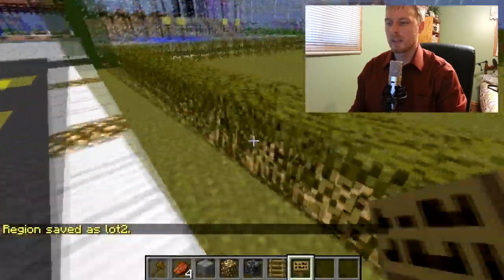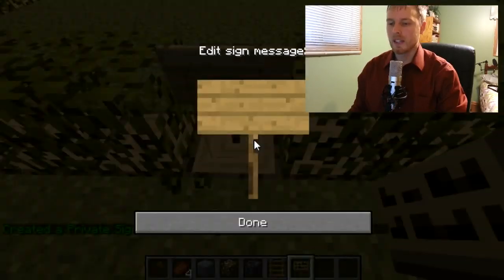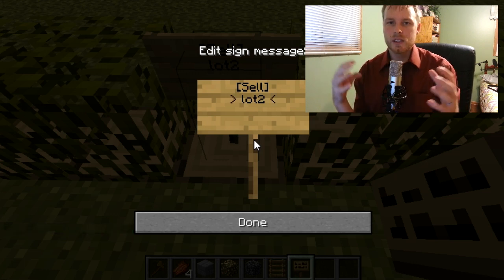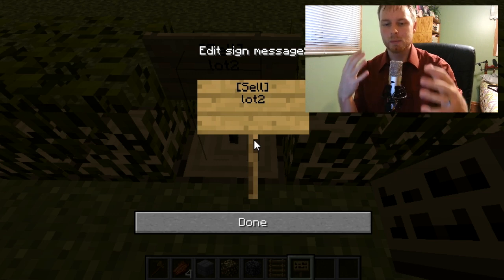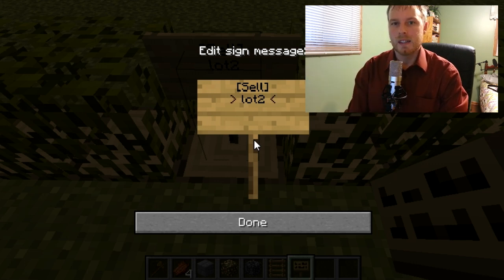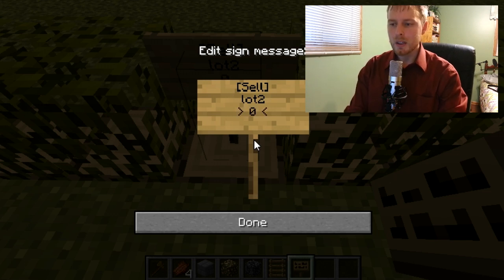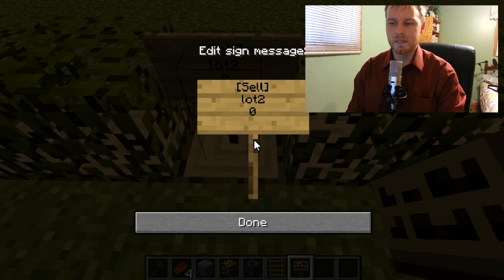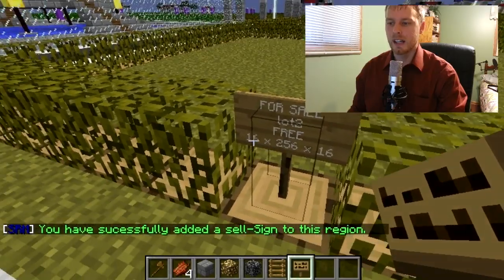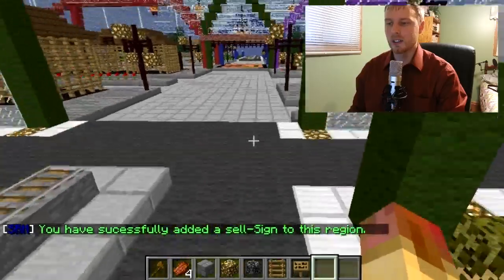Now we come over and place down a sign. For a sell sign you just type 'sell' on the first line, then the region you defined — 'lot two'. By default when you define a region it protects it only for the owners, and that's all you need to do. If you want to get more into WorldGuard setup I do have a tutorial you can check out. My price is actually free — it's just a demo — and I leave the last line blank so it goes to the admin. You can see it now shows the cost, the lot number, and the coordinates associated with it.